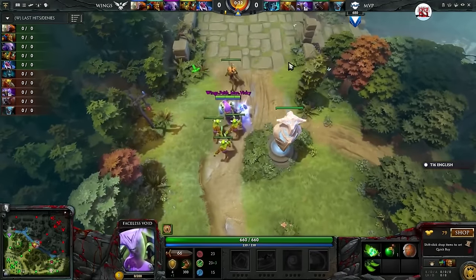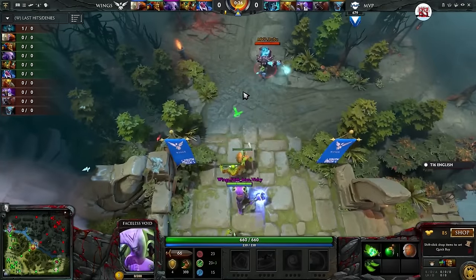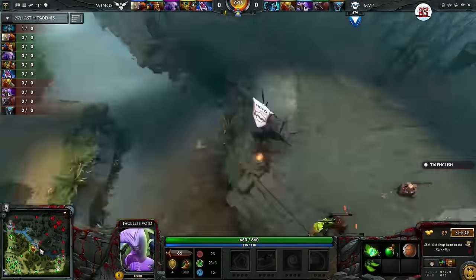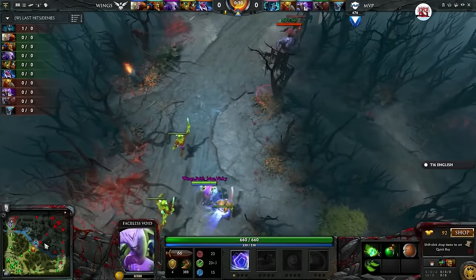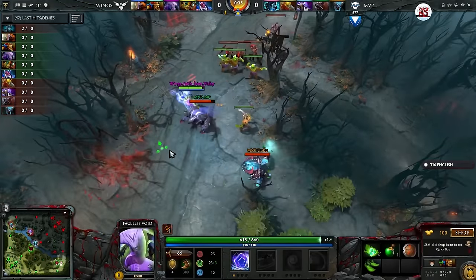His block is pretty standard, just letting the ranged creep go in front. But notice what Spirit Breaker did — by standing there, the melee creep keeps chasing him but the ranged is forced to attack, and because of that he is not in front of the creep wave now.